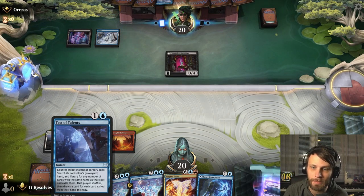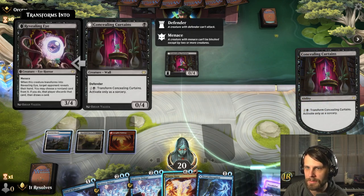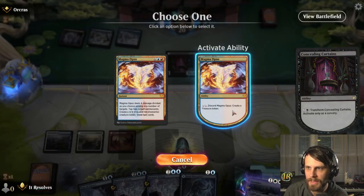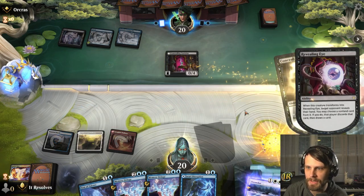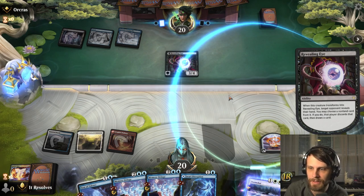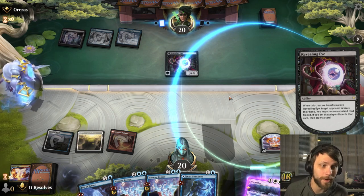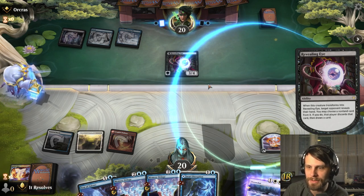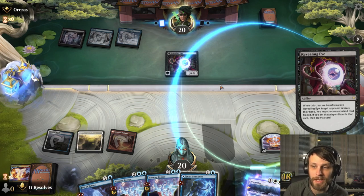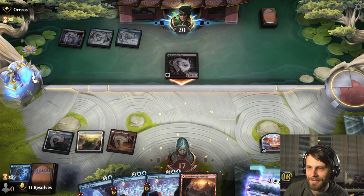We've got Jwari Disruption plus Test of Talents — Test of Talents could be really, really good depending on how things go. They are going to transform their card, which reveals their hand and lets them choose a non-land card from it. With that in mind, I'm going to discard the Magma Opus to get that treasure token — this guarantees the smoothest mana in the next few turns, which I think is more important than anything else. I assumed they'd take Test of Talents, but they took it — okay, fine.